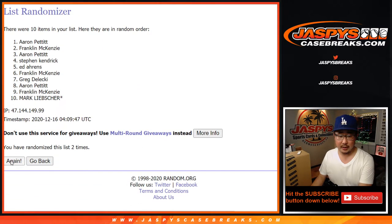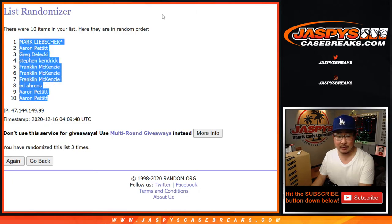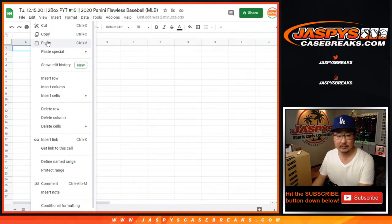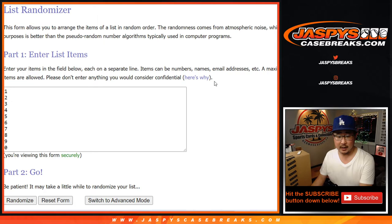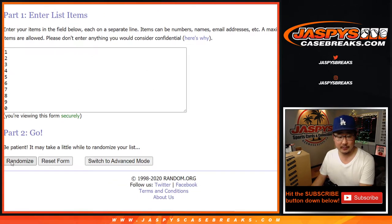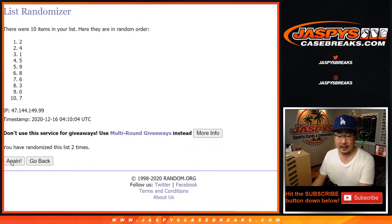One, two, and three. After three times, we've got Mark down to a couple. One and two, three times for the numbers. One, two, and three.